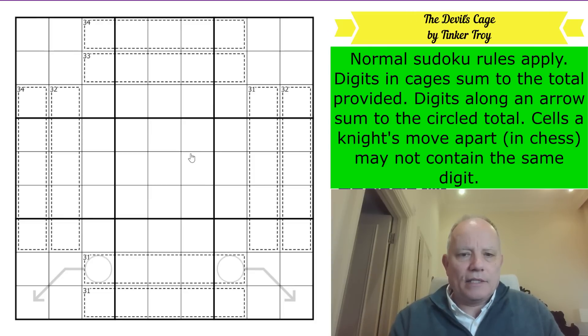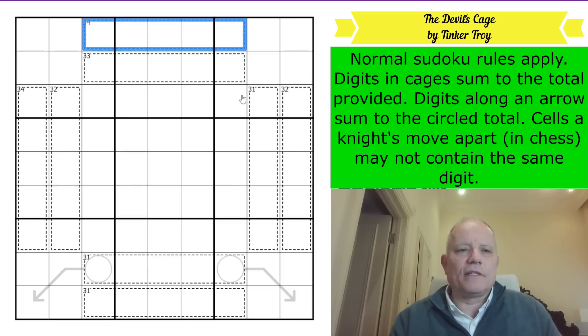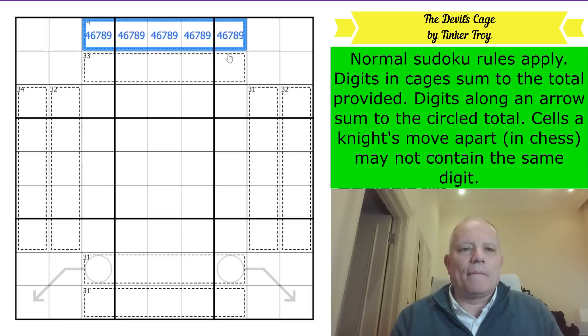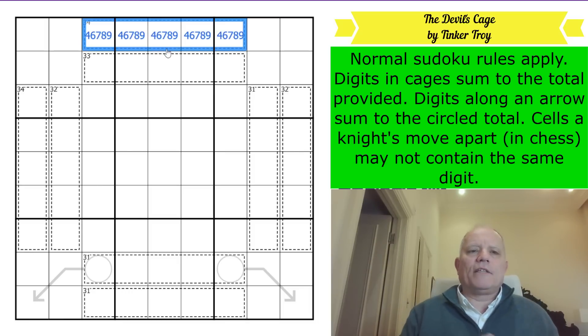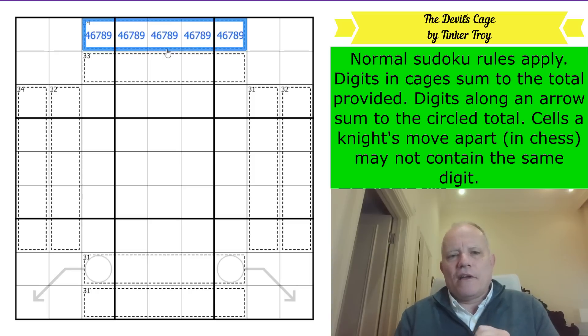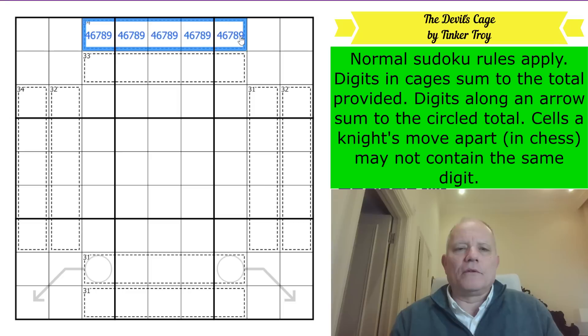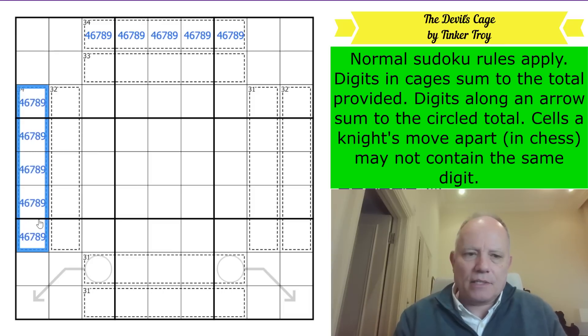Now, 34 is definitely a useful number in a five-cell cage where the numbers have to be different - more useful than 33 and considerably more useful than 32 or 31, because there's only one way to make it up: it's 9, 8, 7, 6, 4. The five maximum digits are 9, 8, 7, 6, 5, which add up to 35 - we need to reduce by one, and we must replace the 5 with a 4. So it has to be 98764 and we can fill that in.